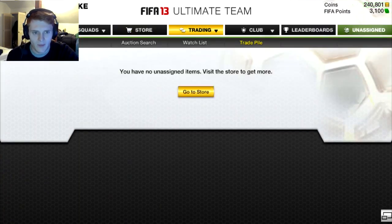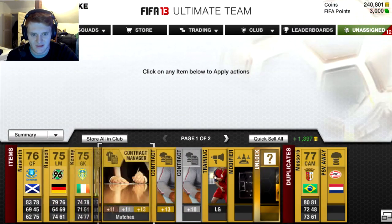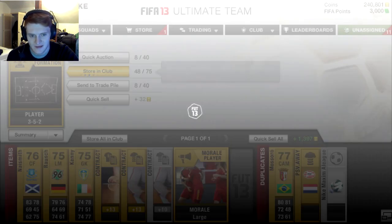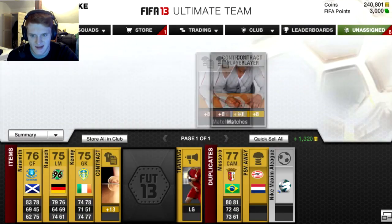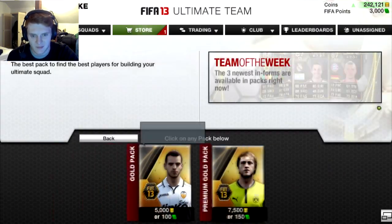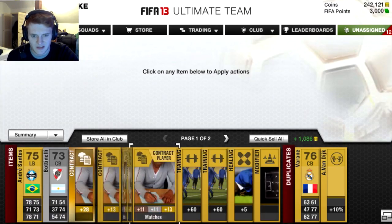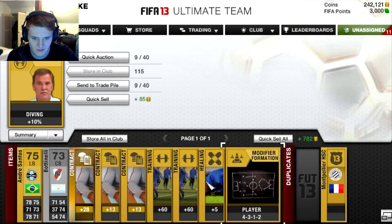One more pack, and then we'll resume in the next part, which will be tomorrow at the same time as this video. This one has one gold item — that's an alright pack, like free rolling. We open it and got a 3-5-2 modifier — store that in club. A couple of contracts — store both of those in club. If that was Kenny, he'd be worth a lot because of that Irish tournament, but unfortunately it's not. Going back to the store for the last pack. We got Varein — that's not too bad, we'll send him to the trade pile. The 4-3-1-2 formation card, we'll keep that as well.